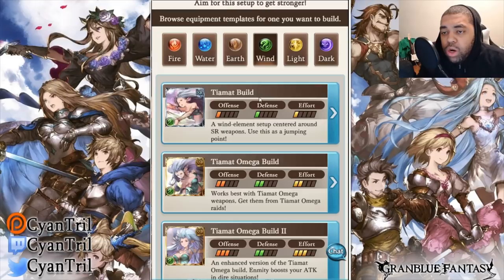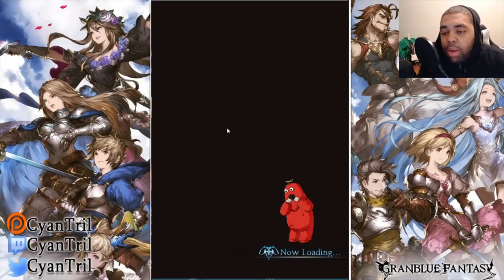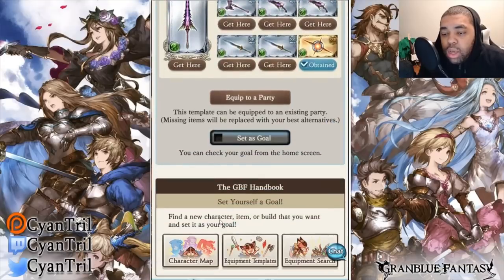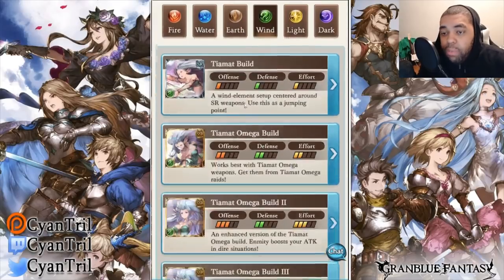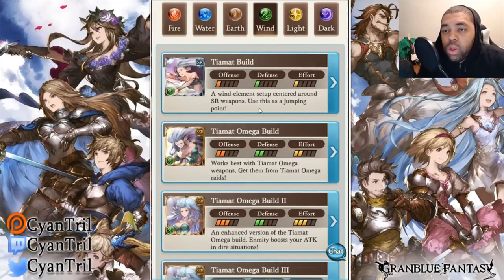So we're looking at the first build — the SR build. I'm just going to skip it. Same thing, blah blah blah: six Magna weapons, two EX, same thing. It's going to be the same thing for every element. I'm just trying to cut down time. It's useless, so just don't look at that.